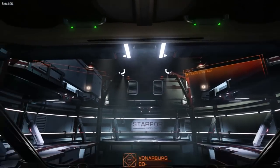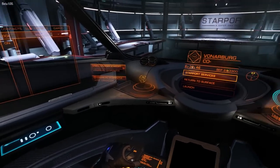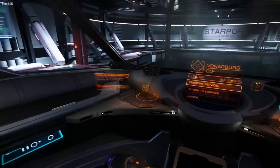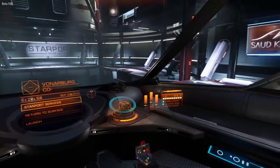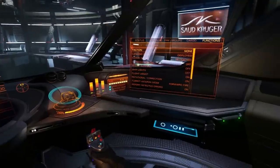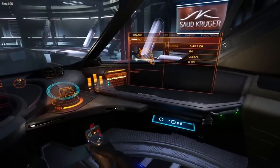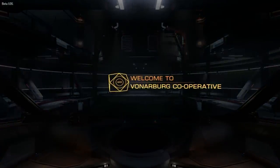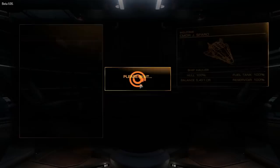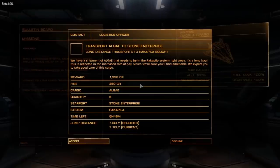As gorgeous as this game is, whenever I get a new ship like this I could just sit around and look at the dashboard all day - it just looks awesome. Somebody - it may have been Sleepless Nights Films - sent me a link to a picture of the Anaconda cockpit, and oh my gosh, I was like, I want one so bad. I don't even know what it does. Let's check the bulletin board now that we can actually haul stuff. Long distance transport - hey, we can do that! Quantity six, reward 1,900, a shipment of algae.